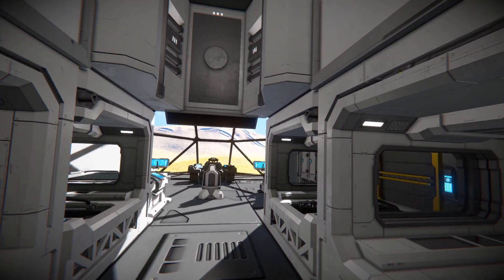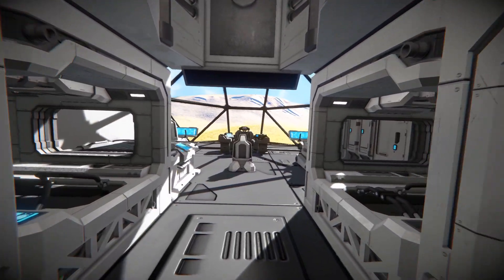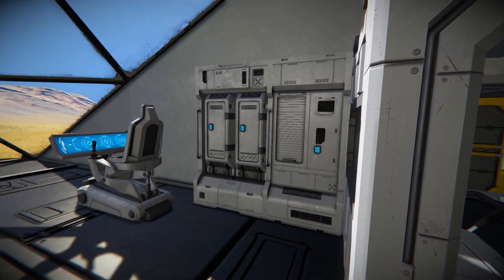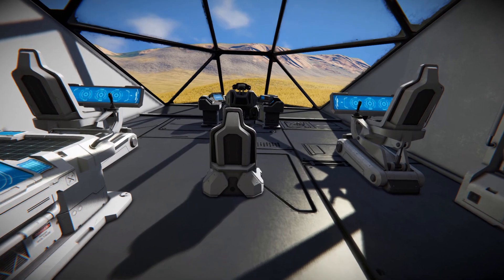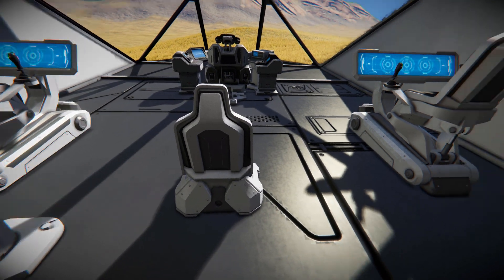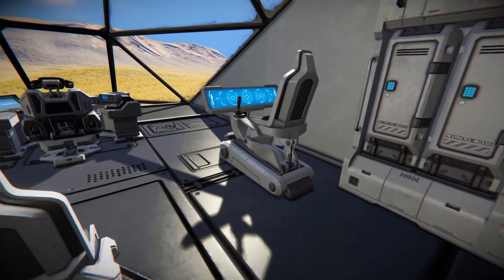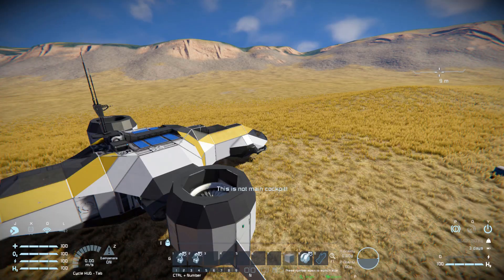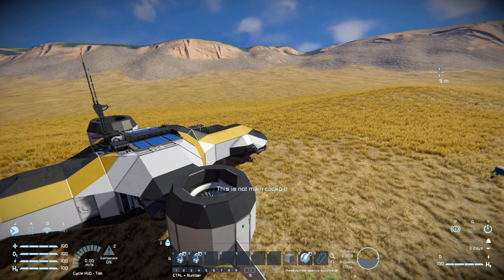First we've got a couple of beds for you to sleep on. Then going towards the front, on our left we've got a projector table, on our right another locker, and then a bunch of seats — a regular passenger seat in the middle, and on the left and right hand side we've got flight seats set up to control the turrets, so we can manually take control if we need to. We also have a remote control block in case we need to fly the vehicle if the main cockpit got destroyed.